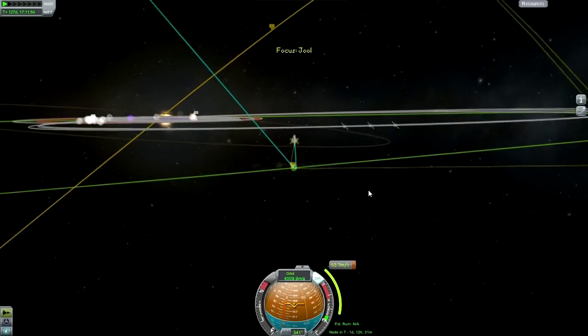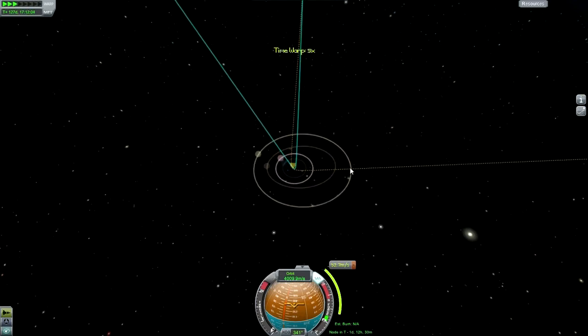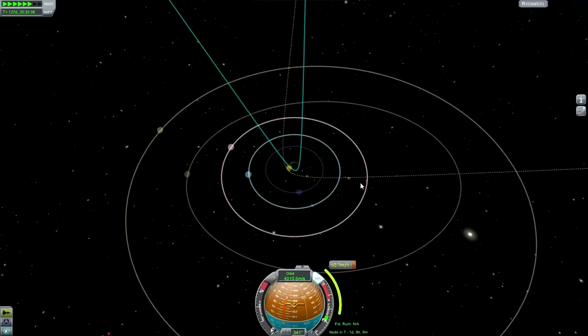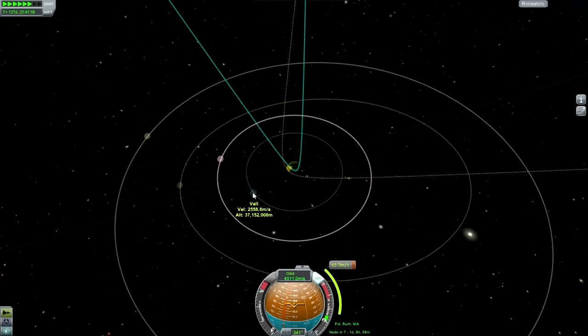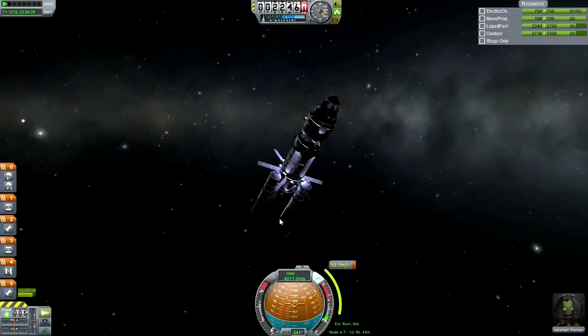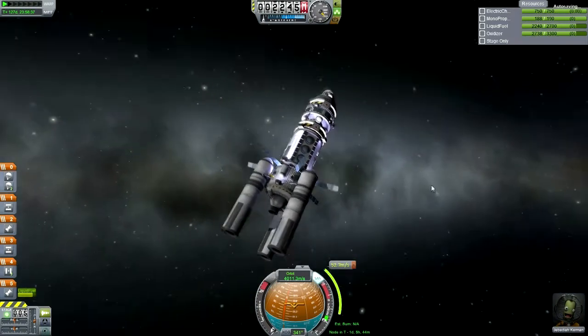Focus view on Jool. I just want to make sure I am right about the direction of the moons. Yep, this will be good. Laythe is also an aerobraking possibility, but without deadly reentry we don't need to be too concerned about that. It might be a little more efficient to aerobrake around Laythe, but I don't think efficiency is a huge issue. As long as we don't burn up in Jool's atmosphere, I think we are pretty good.